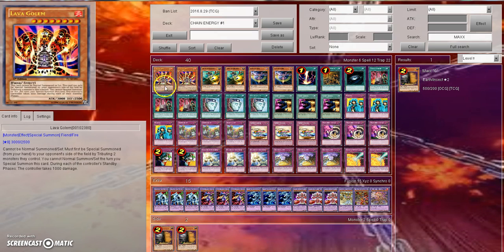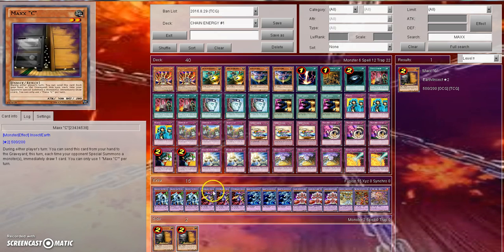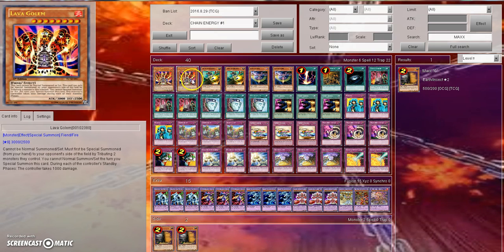Let's go ahead and start off with the Chain Energy deck here. I'm going to go through the deck list, and then I'm going to talk with my dad and ask him some questions about some card choices, and then we'll go from there.